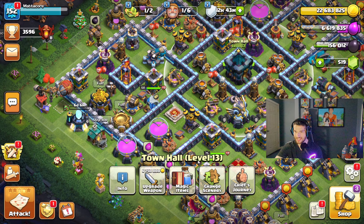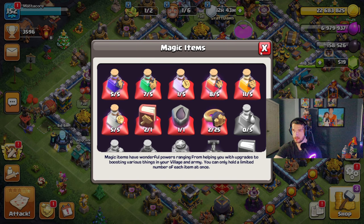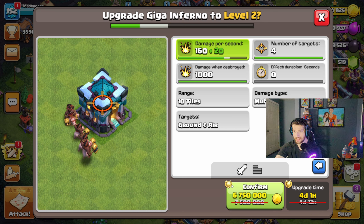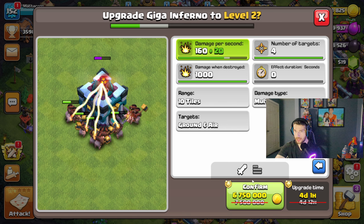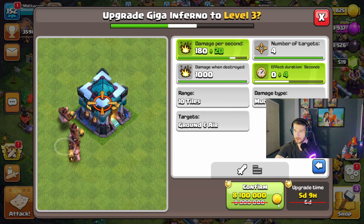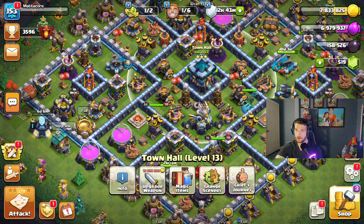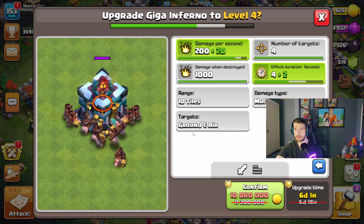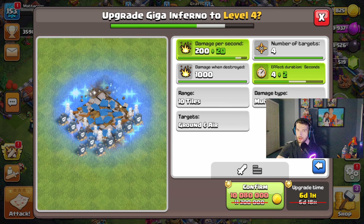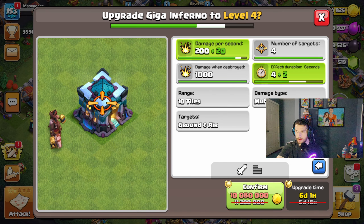We have a good amount of gold left over and two book of buildings. Someone mentioned in my comments — which is very valid — I haven't been upgrading the Town Hall weapon, which I need to. It does 160 damage per second and targets four people. I'm going to use one book of buildings and upgrade it twice. That's six days saved — it's now at level 15. I also just discovered the Town Hall weapon freezes enemies, which is pretty cool.